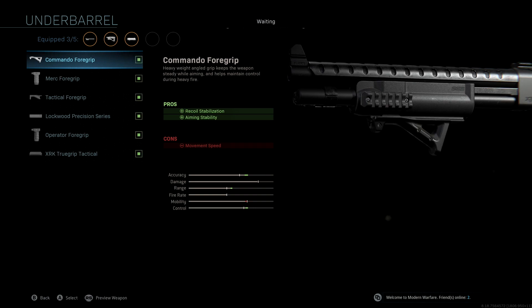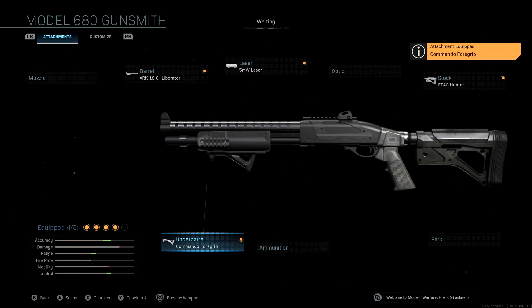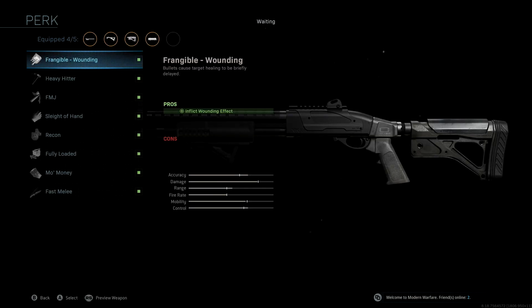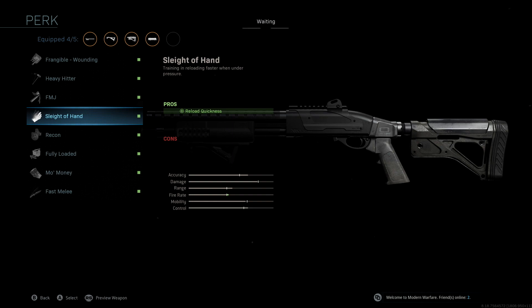We're not running any extra ammunition or slug rounds — I really don't want to hurt the stats too much, and most of the time those extra ammunition attachments end up really hurting your accuracy or range. Last but not least, the perk we're going to be using is Sleight of Hand, which gives us that fire rate boost and helps us be a little bit quicker. Generally you're going to be mobile when using a shotgun, so if you're running around and take a lot of shots at somebody, it'll be nice to reload a lot faster and get back into the fight.